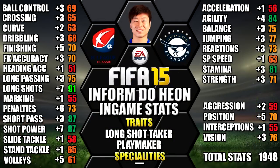Looking at his in-game stats, his standouts are 91 long shot, 87 shot power, 87 short pass, 84 agility and 81 stamina. I've included all the upgrades over his non-inform as a comparison for you, so you can see each individual stat increase. You can always pause the video for a close look at all of his stats.